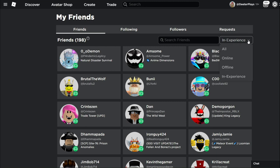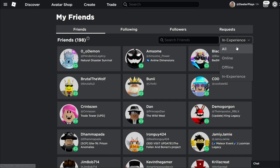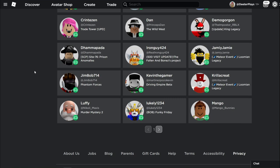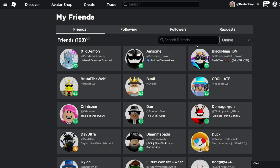Previously, friends were organized by how long you'd been friends — oldest to most recent. I thought that was actually kind of nice because you could see how long you've been friends with someone and who's the newest person on your list. That would be a cool option to bring back, but for now we can just sort by all, online, offline, and in-experience. Outside of those filters, everything is in alphabetical order.